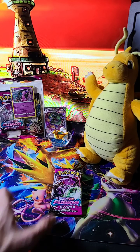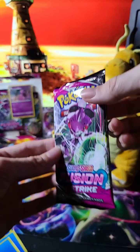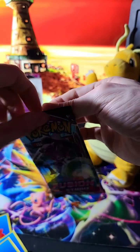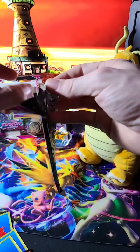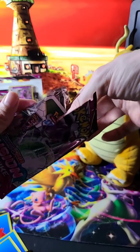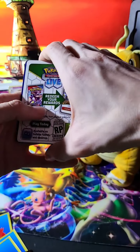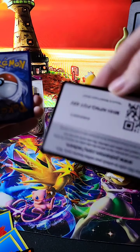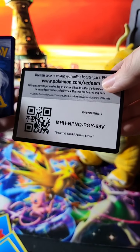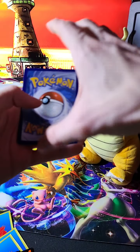All right, we got one more pack — this is the Fusion Strike. I've been buying a lot of Fusion Strike — I want that Mew, I want that Celebi. They're pretty cool. I hate destroying these packs — I like to open them pretty cleanly, but there we go. Let me know if you guys are using these code cards or if I should put them in the giveaway pile.